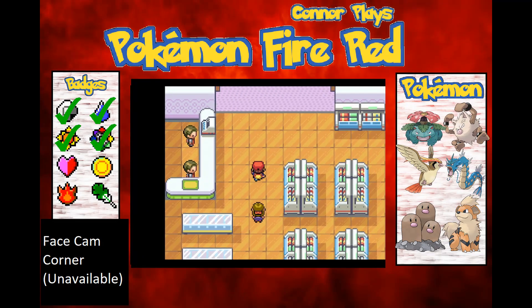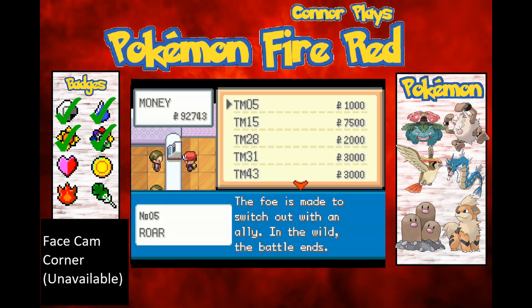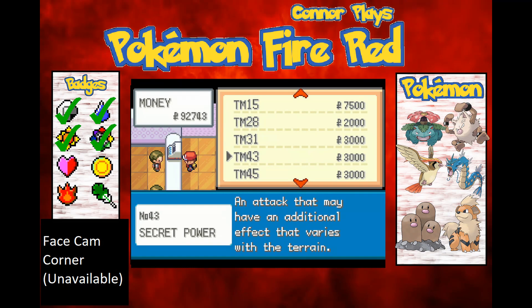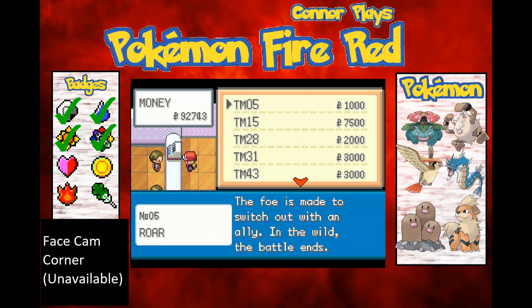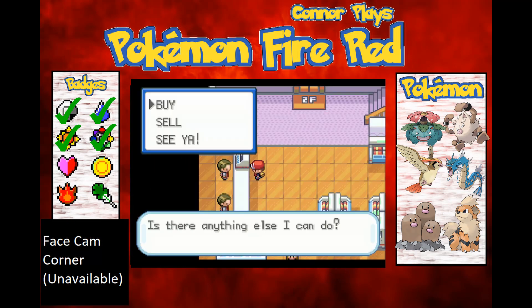Actually, I'm going to look in the TM section. So what have we got here? Raw, Hyper Beam, Dig, Brick Break, Secret Power, Attract — I've pretty much got all of these moves already, apart from Raw since I've sold it. Hyper Beam — I don't have that, but it's 7,000 and I'm not going to bother with that.